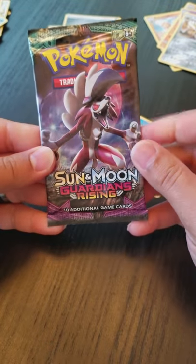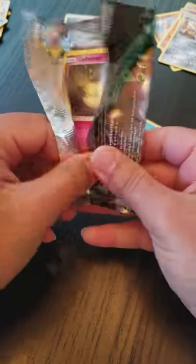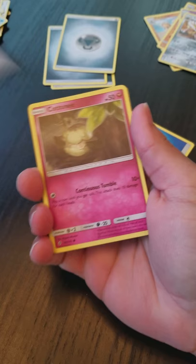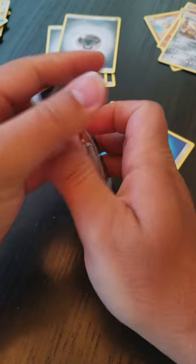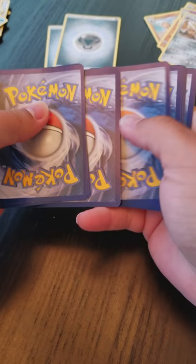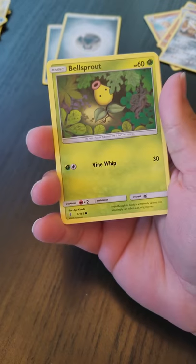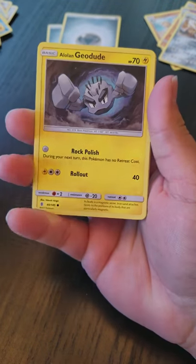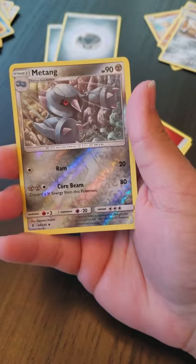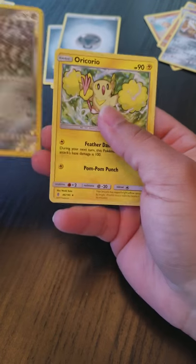Alright, last pack — come on, road for good luck. In my other video the rock packs actually did really well so maybe we'll get lucky with this. Let's keep it a surprise this time — I don't want to look at the code, I'm gonna close my eyes and move it. Flip this over one, two, three for the energy, one, two to the back. We got: Cottonee, Bellsprout, Gligar, Alolan Geodude, Patrat, Energy Lotto, Joltik, Glalie, reverse holo, Matang, and an Alolan Exeggutor.